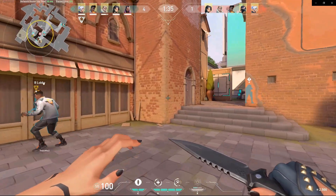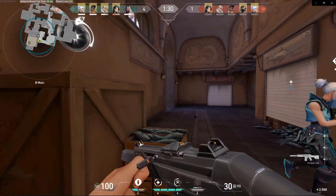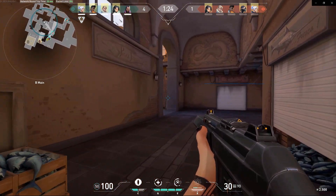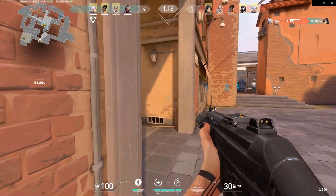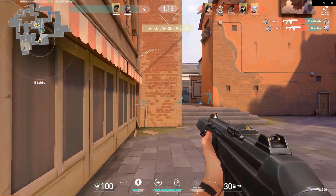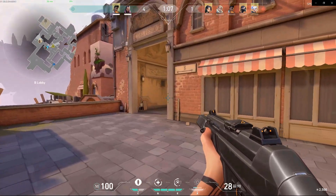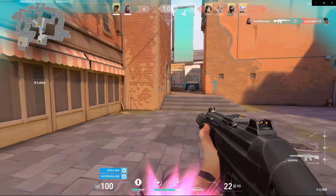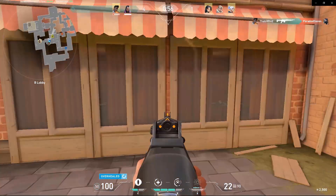I just want to keep getting to the point of Reyna. I want to focus on her abilities and how to use her. Remember — be quiet, be silent, don't give up your positioning. If you hear footsteps coming from the left side, they're coming from the back. Having headphones will help a lot in figuring out their movement. Headshot, easy kill, and then you get the Devour — healing up. You've got to land these shots and be really good with your mechanics.